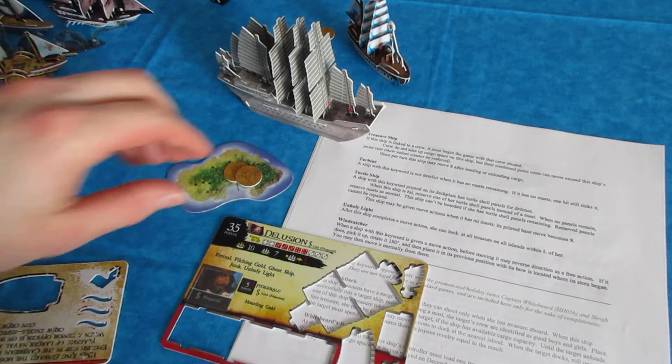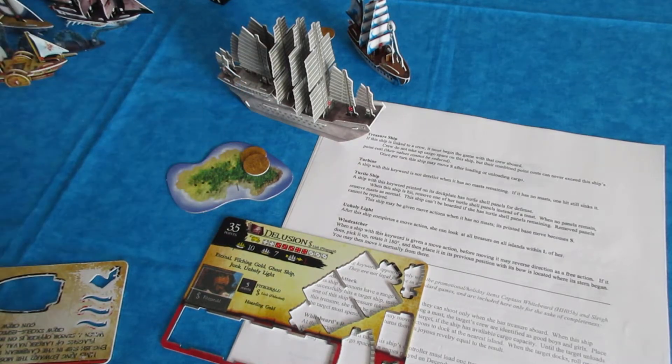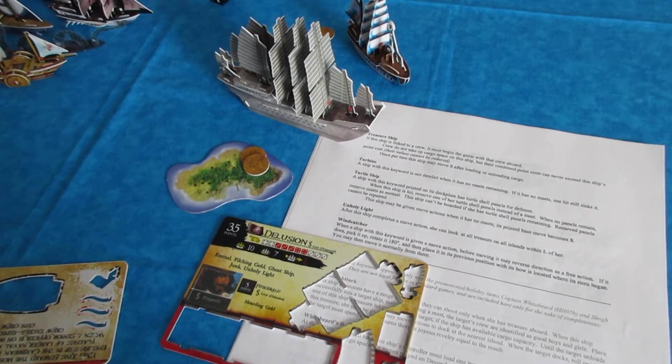Or maybe trying to see the islands if you have extra actions — you could use it as a spying ability to go out in front. But neither of the ships that have this ability have speed faster than L base move, and they're both really expensive. So I think it's kind of an overpriced keyword, but a neat little novelty used at the end of the game with the glow-in-the-dark ships.